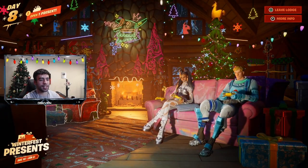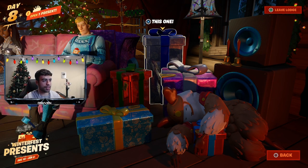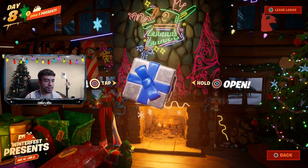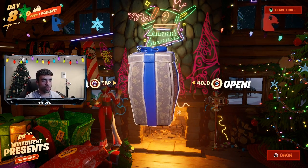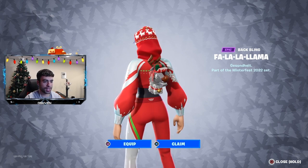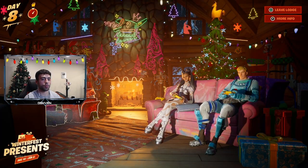Let's head back into the Winterfest cabin and talk about the free last and final gift, but first I need to open my present for day eight. I'm going with the silver present in the back — also, cool kid, thank you so much for subscribing. Let's open up this present on the right side. That back bling is pretty dope, and it's from Guff as well. Make sure you open it up if you haven't already, because this back bling is a W.